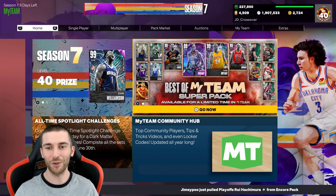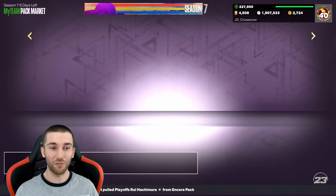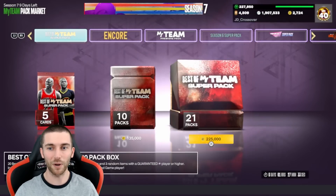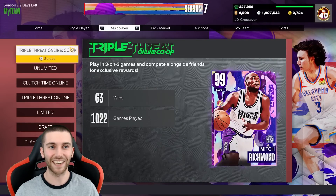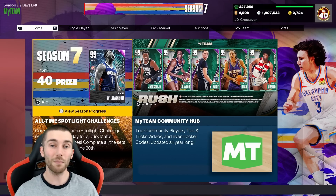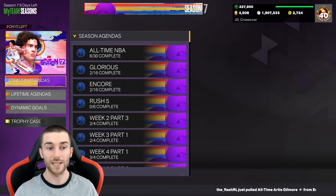If you missed yesterday's video be sure to go ahead and check it out because that's why we've got so much MT. We opened up four boxes of super packs - yeah, we went a little bit mad yesterday. Pulled Invincibles, pulled Heroes, it was a vibe. First time I opened super packs I think in my life, first time I bought VC in four years. That set us up nicely today to have enough MT to buy the cards we need to get to 3,100 and then be able to sell them off.